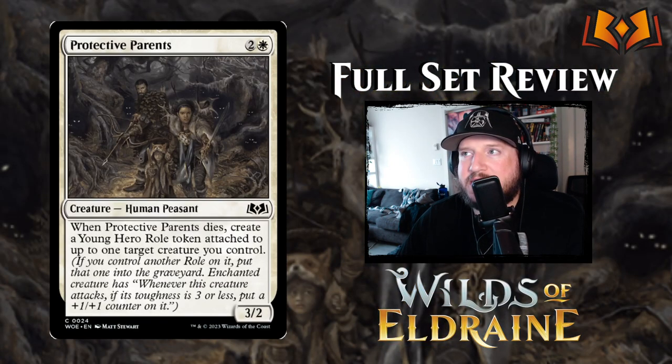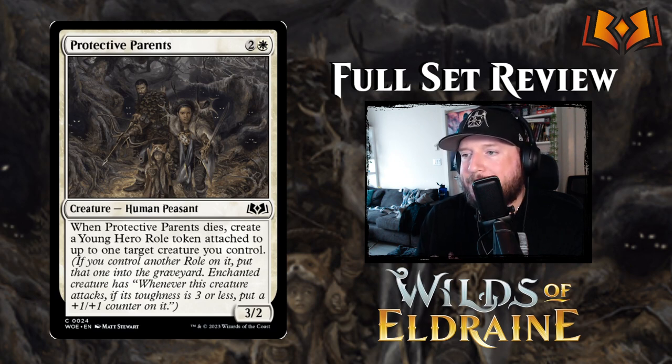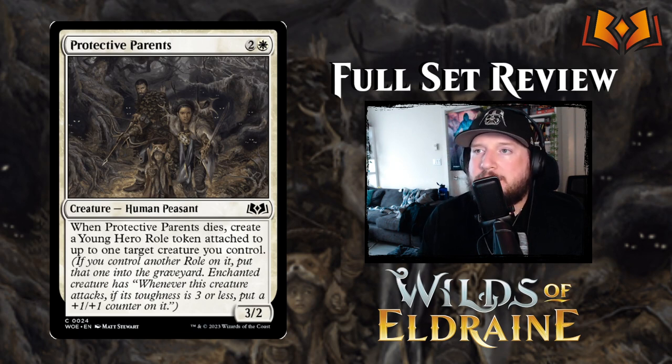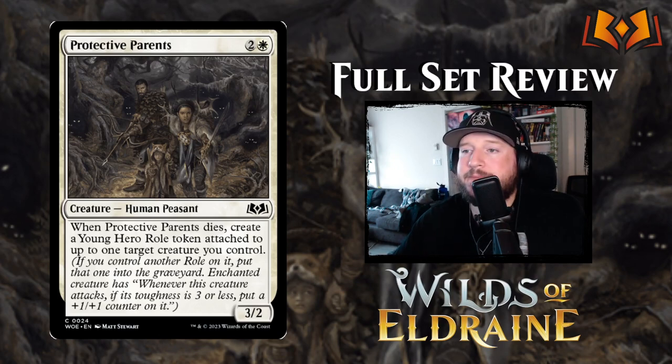Protective Parents is next: two and a white for a 3/2 human peasant. When Protective Parents dies, create a Young Hero role token attached to up to one target creature you control. The Young Hero role says whenever this creature attacks, if its toughness is 3 or less, put a 1/1 counter on it. This makes the Young Hero token more powerful if you put it on a low-level creature like a 1/1 or 1/2, because you're going to get a couple of 1/1 counters out of it every time you attack.